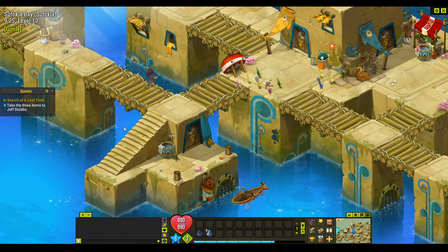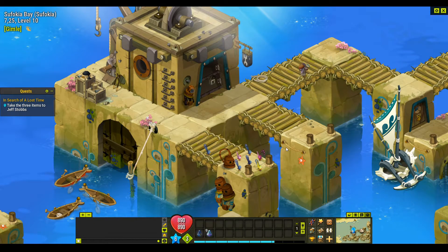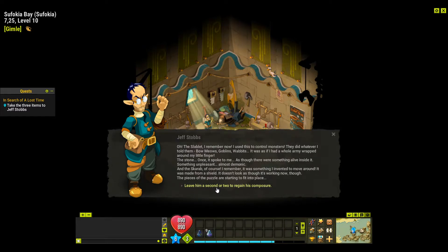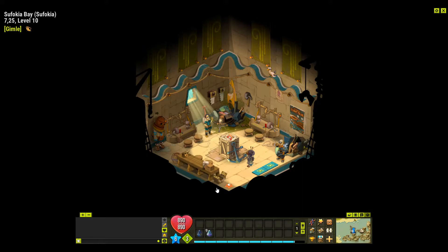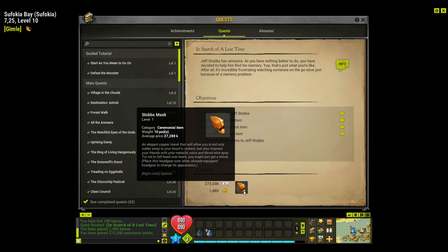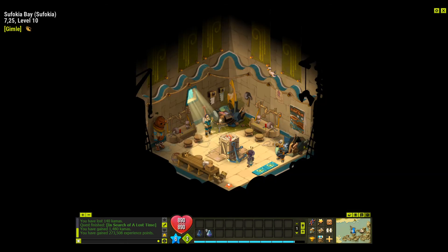That's another quest completed. We'll just continue working our way through all the quests — there are a lot of them, but we'll keep working through them and see how far we can get. Talk to Jeff, hand over the three items, and the quest has been completed — In Search of a Lost Time. We got a Stob's mask, 273,000 experience, and 1,400 Kamas. Thanks for watching.